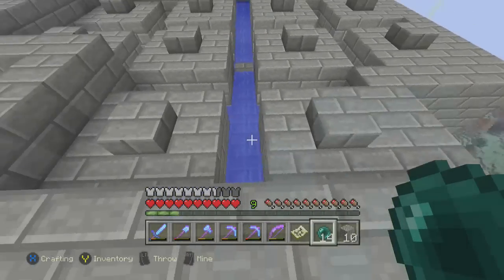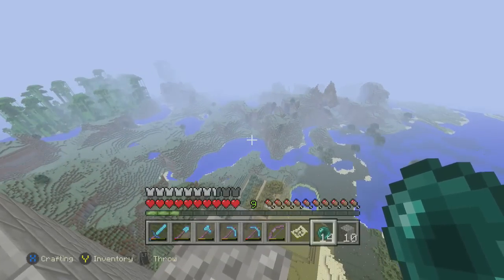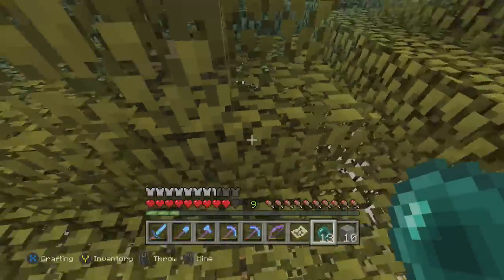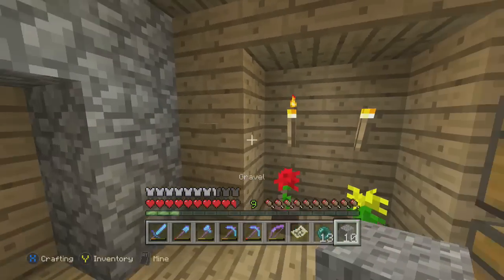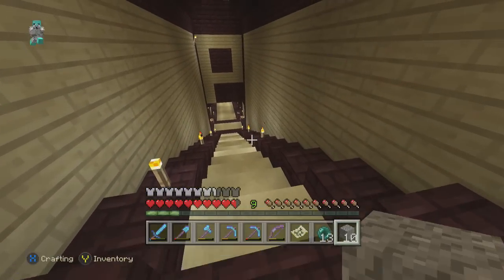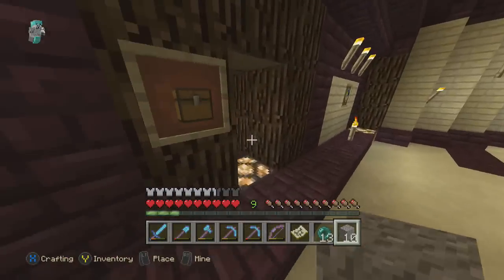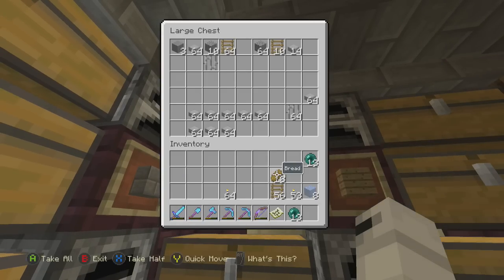Right now it's running alright, it could be running better, but we will see. Welcome to today's episode. I think I actually want to make the ice tray this episode, but I definitely have to look up a design on how to make it. This is my mob system chest - all the stuff that I thought I'd need for it.